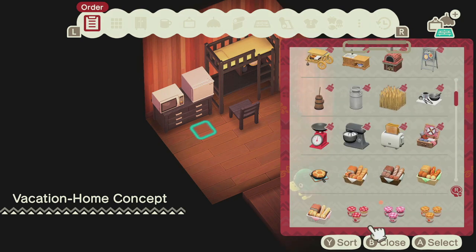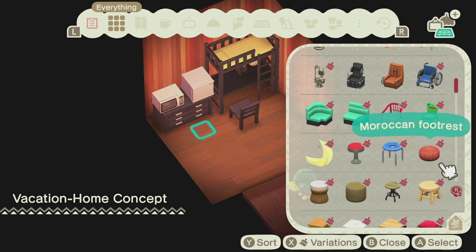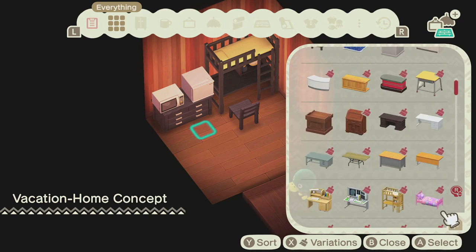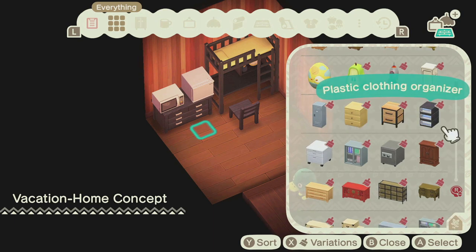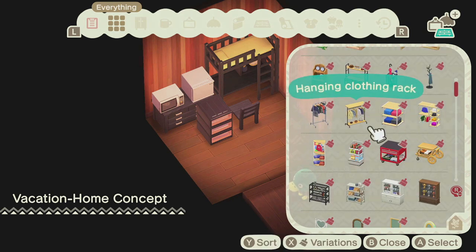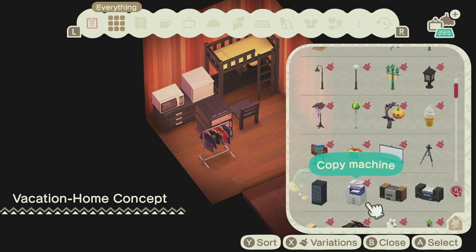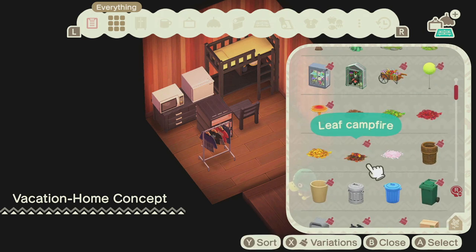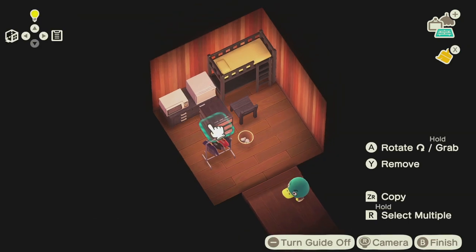I wish there was a beanbag chair because that would be perfect for a dorm. I'm thinking we're not going to put any of these chairs or seats — he's not going to get a couch in a dorm room. I thought I was going to have the opposite problem, not enough space, and now I can't even think of what else to put in a dorm room. I think I like the plastic organizer, and I feel like I should have this hanger rack.